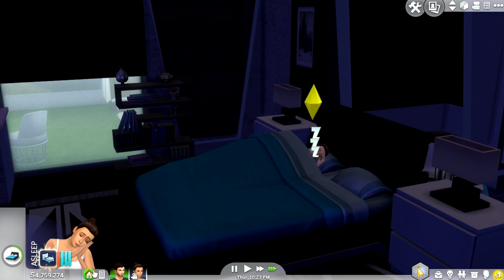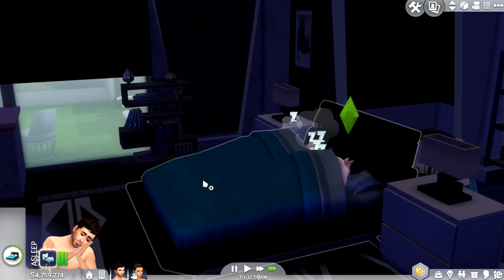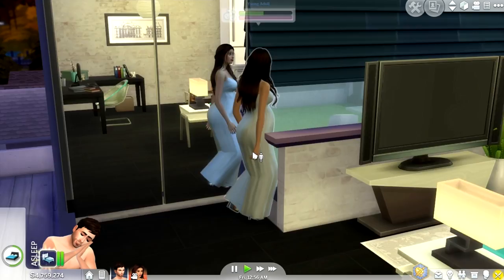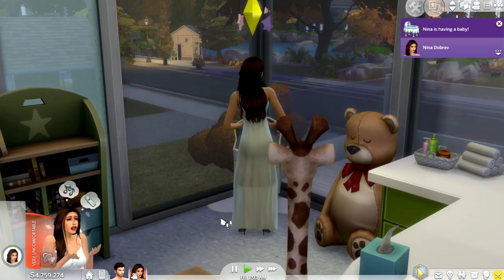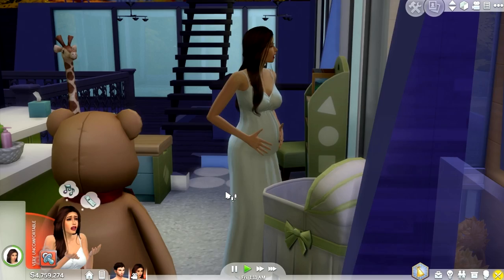I'm going to super speed through this — she's in labor and she's apparently going to sleep it out. I'll put Ian to sleep as well because I feel like that'll make the game speed up even more and hopefully make the children arrive much quicker. Okay, here we go — Nina is having a baby! She's going into the nursery. I don't know if I put enough cribs out for this, so I don't know if they're just going to magically appear.